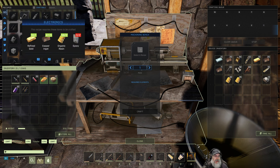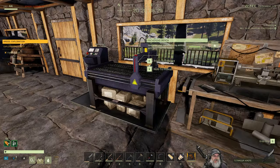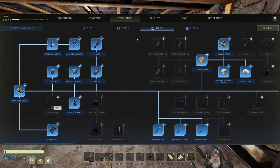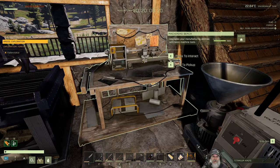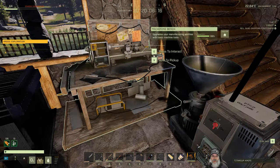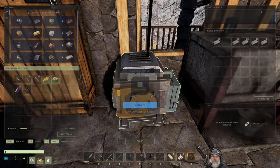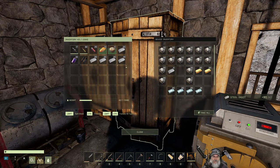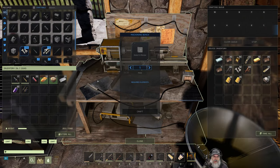Before we do that, I think we want to make the thermos. Did we learn the thermos? It's supposed to cool you off. It's made in the machining bench, right here. We need some epoxy, steel, and glass. Let's get some steel out of here — as you can see, I made some steel. We'll put that in there and stick the ingot in.